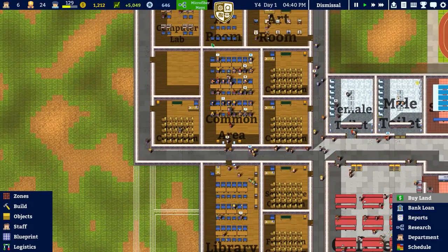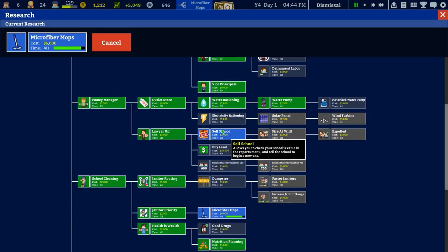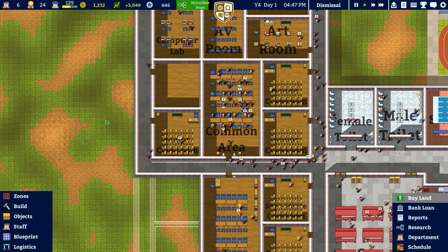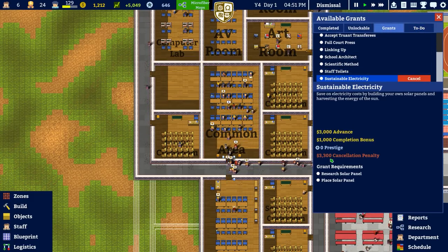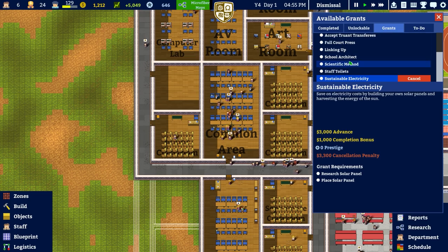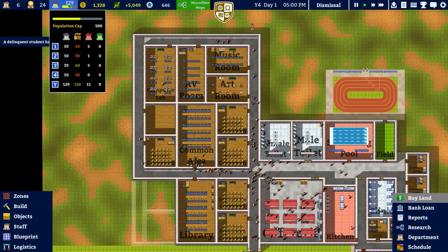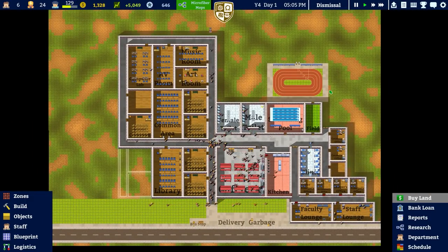Next episode we'll have Microfiber Mops — it's going to be done very shortly. We're looking for enough money to get the electricity rationing at seven grand; we currently have 1,200 and get 5,000 plus change a day. It's possible I could cancel the sustainable electricity research and get the students instead, but the cancellation fee is three grand so I don't really want to do that. Overall dismissal population's gone down, which is not too bad. Overall quite happy with what we've done so far. Next episode we'll see if things get better, worse, or indifferent — as always, hope you enjoyed the video. Thanks very much for watching, take care.